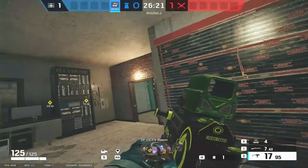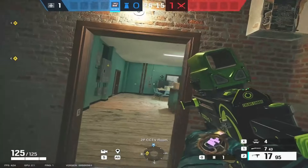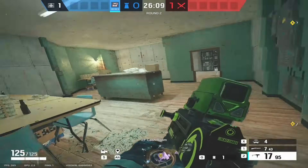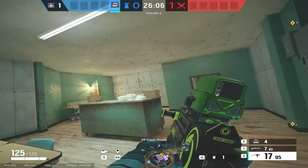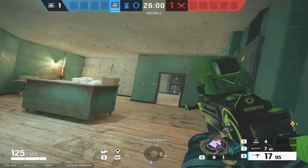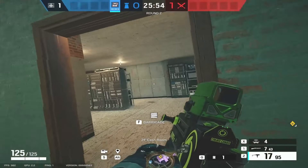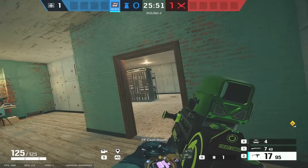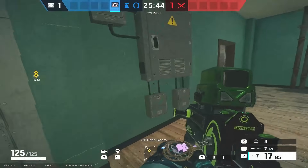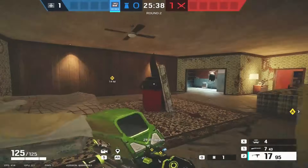Why have we reinforced over here when the site is over in gym? Because the attack will more often than not come from this side as well. This is a site where you've got to protect pretty much all of this floor, and it's fairly easy to do compared to defending CCTV. Interestingly when you defend CCTV in cache you don't defend over by gym and bedroom the same way, and the reason for that is because garage exists — the garage is such an easy place for attackers to get control of.